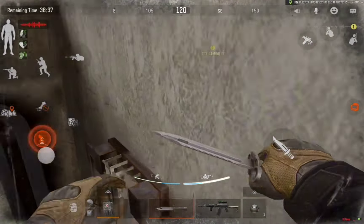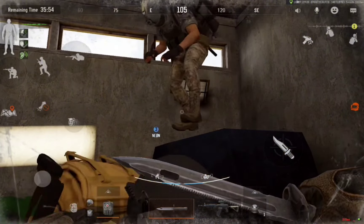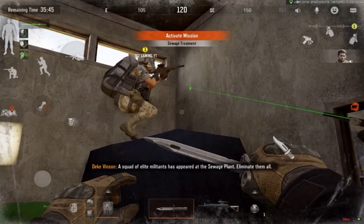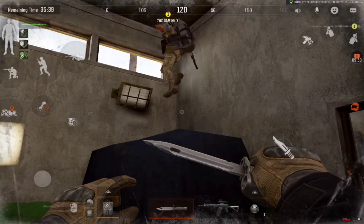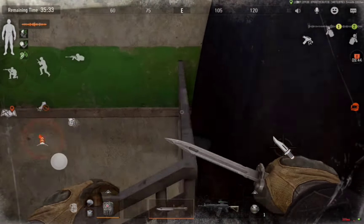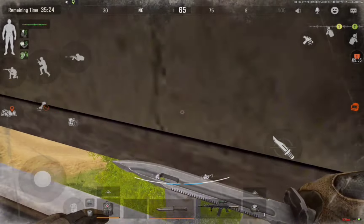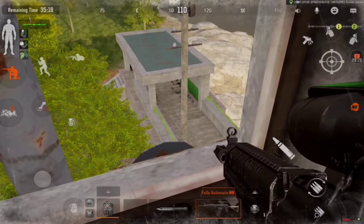The same thing goes for the other side. First you gotta break this window, then you run toward this spot — you see that little dot on the wall? You gotta aim at that one. Face that side, take your jump, then just turn your face. Then you can just hunt people farming here. That's broken, bro. That one's like the most broken spot.